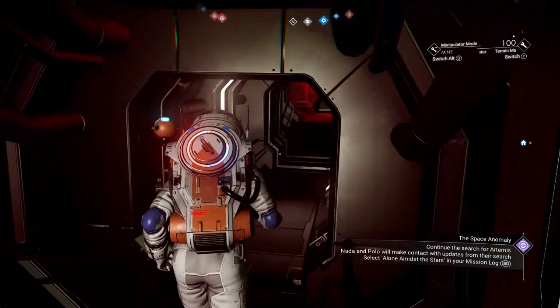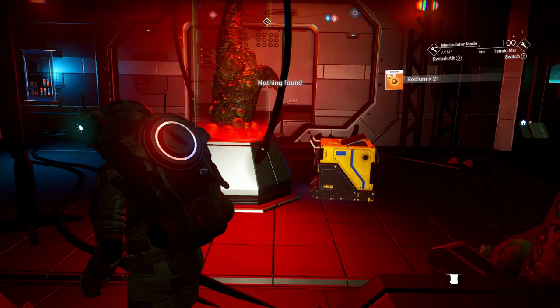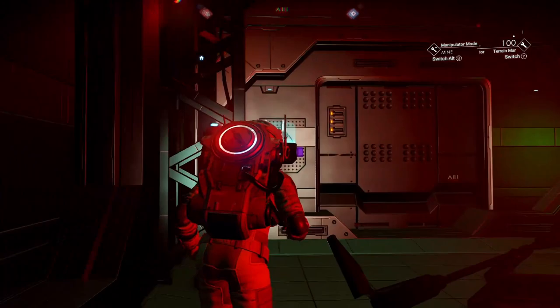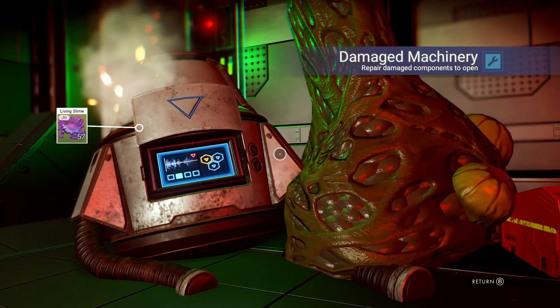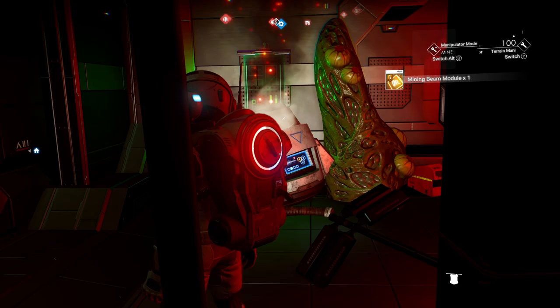In addition, you might find another source of nanites in the damaged pods. I believe if we go further there will be a damaged pod. If you salvage it or basically just take the materials from inside, you will be able to find some additional nanites. So damage machinery — you remove that and you'll either get nanites or something else cool. In this case, we've gotten a mining beam module S-class upgrade, which is even better.